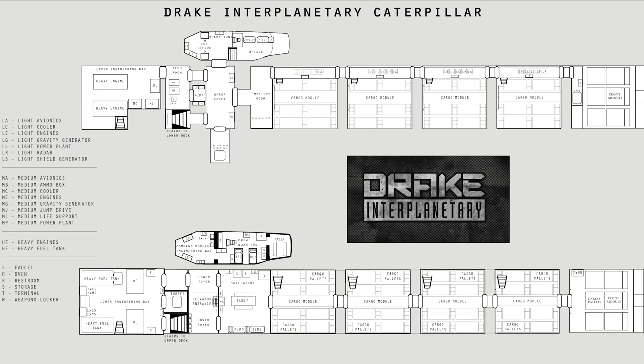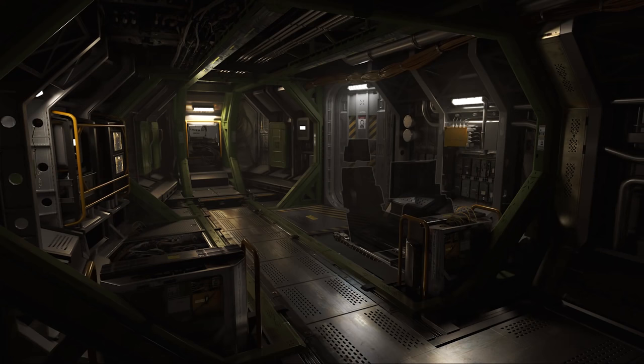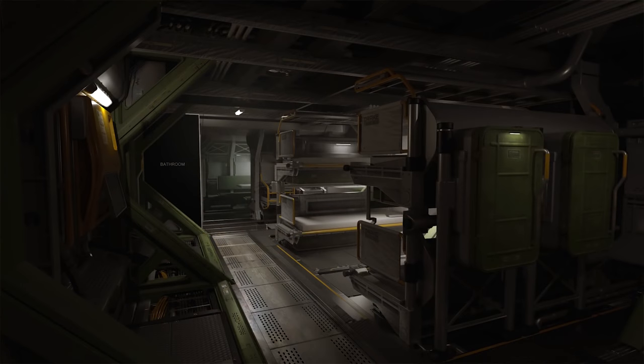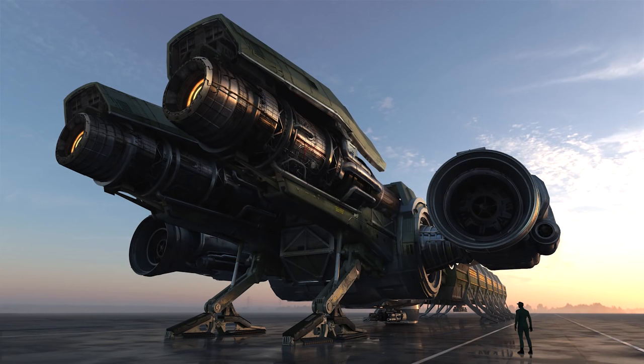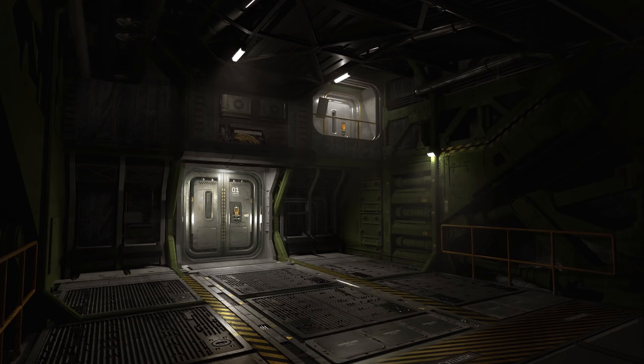A few little notes on the Caterpillar as well, as it's in the sale at the same time. There was a cool picture of the interior of the Caterpillar that someone linked to me — I don't know who did it, so I'm really sorry, but it looks cool. I'll put that and who did it in the description. Each cargo module on the Caterpillar can carry at least two Dragonflies at the moment. All Caterpillars sold up to the Dragonfly sale come with four cargo modules as standard. That's the plans.